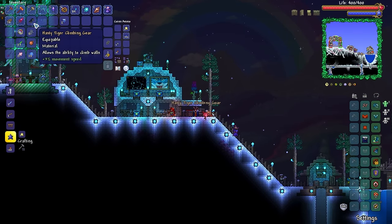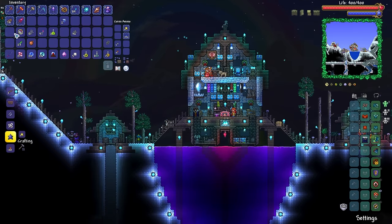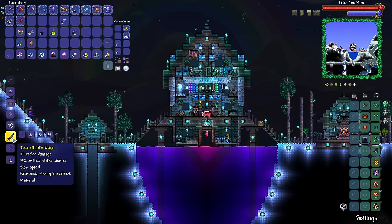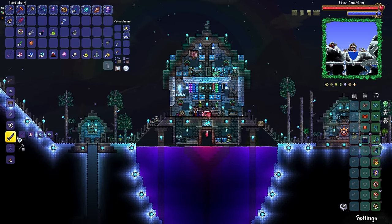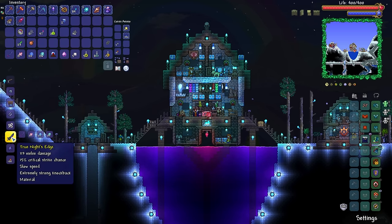We could also make ourselves the Tiger Climbing Gear in preparation for the eventual Master Ninja Gear. We've got the Knight's Edge out, because what we can do is make ourselves the True Knight's Edge. The only thing is, this uses up pretty much all of my souls, so we're going to have to take down all three mechanical bosses again if we want to make ourselves the Pickaxe Axe — which we do, because today I want to make myself some Turtle Armor.